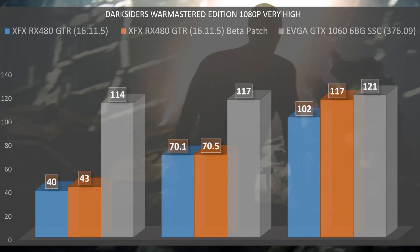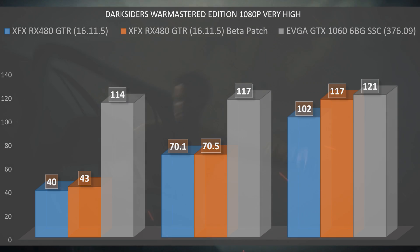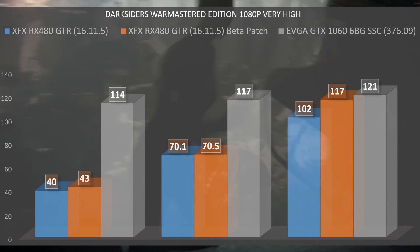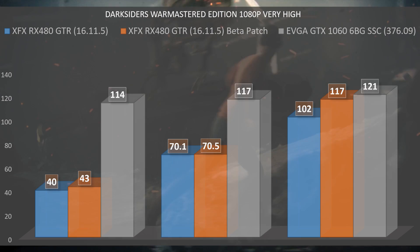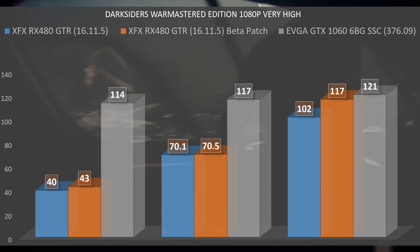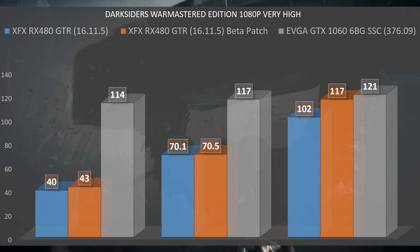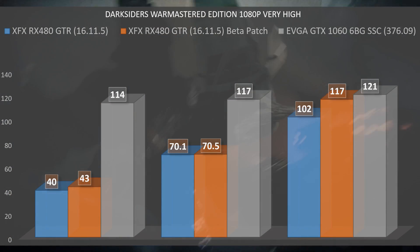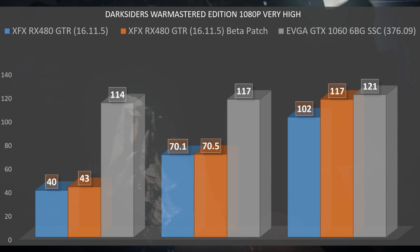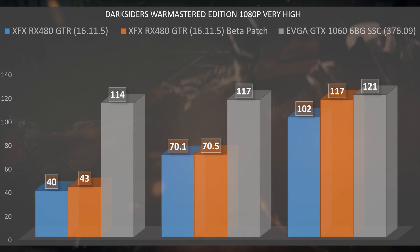At 1080p, pre-patch the RX 480 had a minimum of 40 fps, an average of 70, and a max of 102. Post-patch we had a minimum of 43 fps, an average of 70.5, and a max of 117 — almost no improvement on average frame rate and only a 3 fps bump on the minimum. Compare that to the similarly priced GTX 1060, whose minimum frame rate was a whopping 114 fps, with an average of 117 and a max of 121.